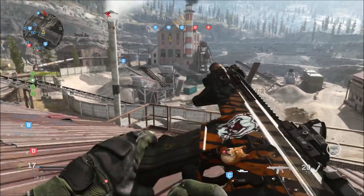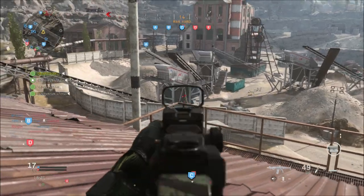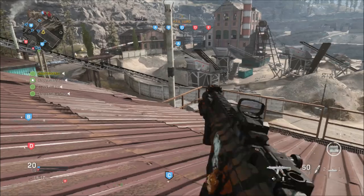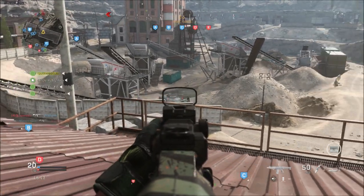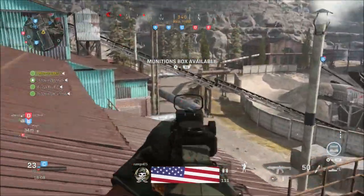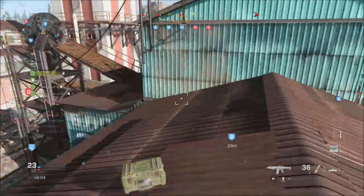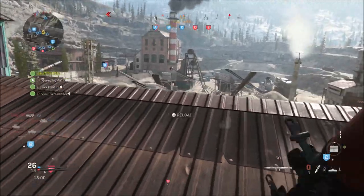Farmland has been added back into the Ground War rotation, but they have removed access to the second floor in a handful of houses in the center of the map. The patch notes show an image of all the houses that had second floor access removed. These are popular locations for gunfights, and I think it's going to change the way this map plays a whole lot.